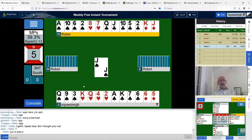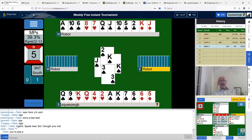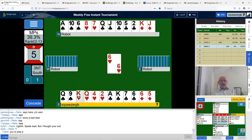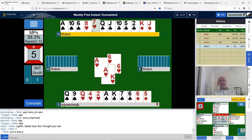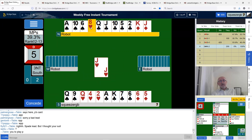It looks like we're going to make three spade tricks too. We'll play the two of spades — there's the king. So we've got three spade tricks and five club tricks at the top. A heart comes — I'm going to play the king. That's the ace. Let's hope another heart comes back — it does. So we're okay and we're going to make our nine tricks now.